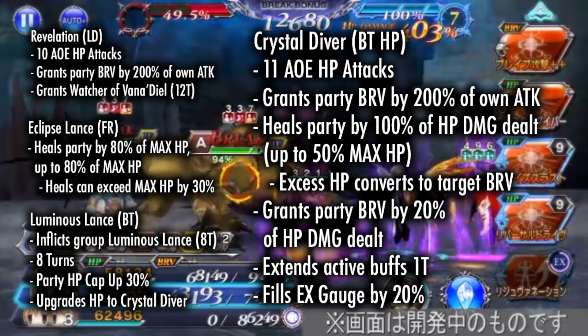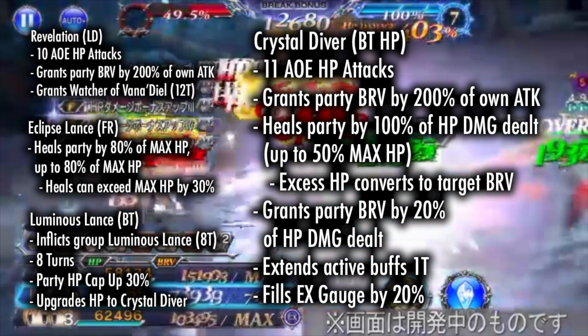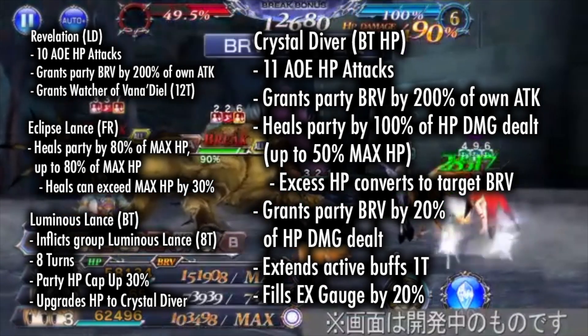Revelation, his LD, deals 10 big AOE HP attacks, granting the party brave by 200% of his own attack, and granting the buff Watcher of Vanadeel for 12 turns.